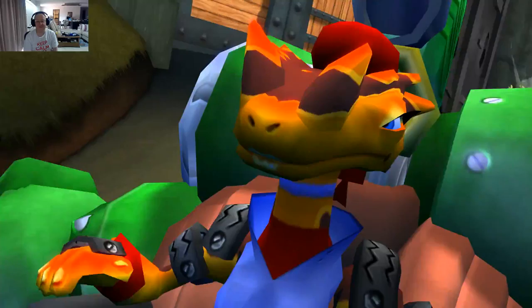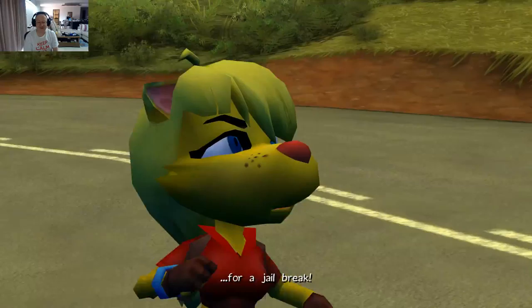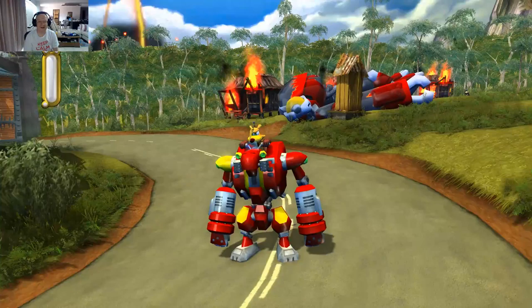Mech on mech battle! That gate leads to the old draw — the roof where Boss Cass is being held prisoner. It's been a diversion all along. This is a great game. Not if I can help it — I'll take care of it, Shaz.